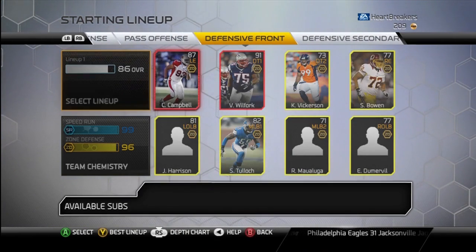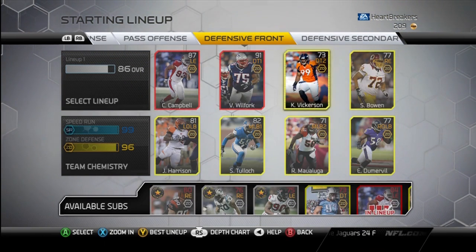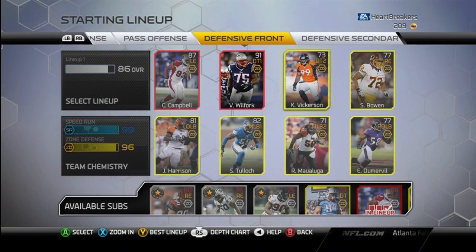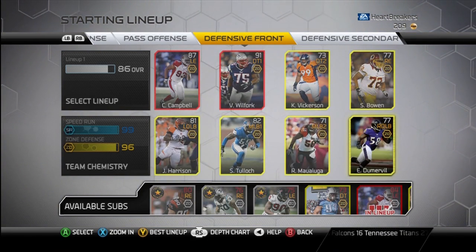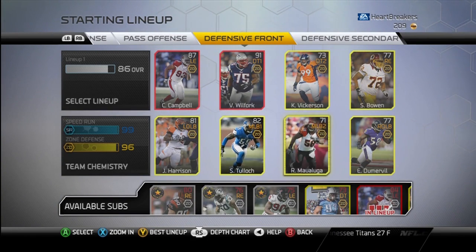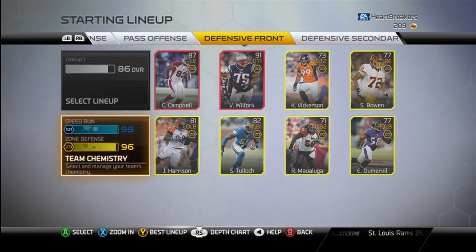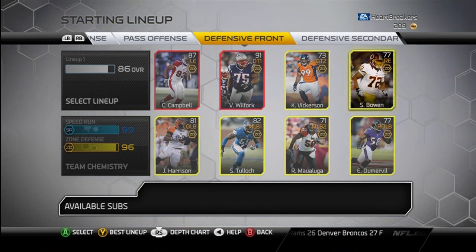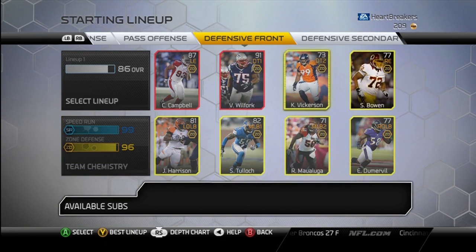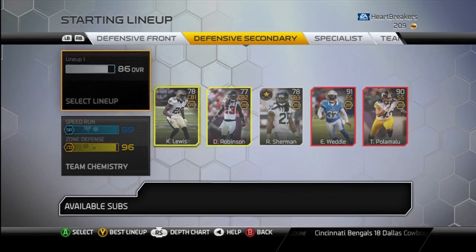If we go to defense, I've got Calais Campbell, Vince Wilfork, Vickerson, and Bowen. Got to get rid of them — got to get rid of my whole linebacking core, but for now it's okay. With James Harrison, Steven Tulloch, Ray Maualuga, and Elvis Dumervil, it's not a terrible linebacking core but not the greatest. The right side of my defensive front is a little weak, but all in all, okay.